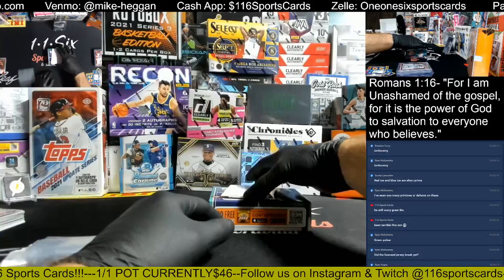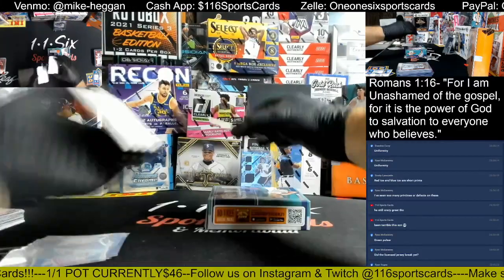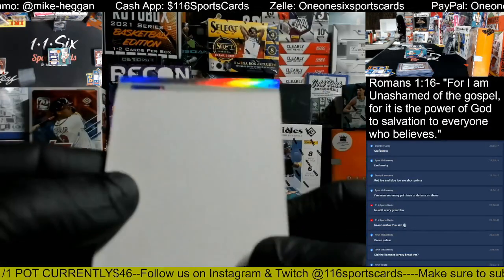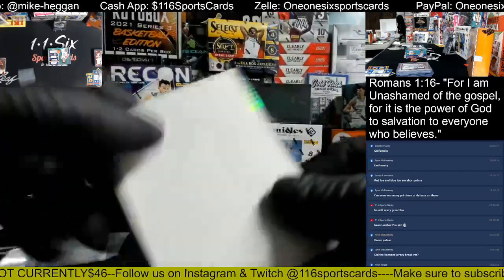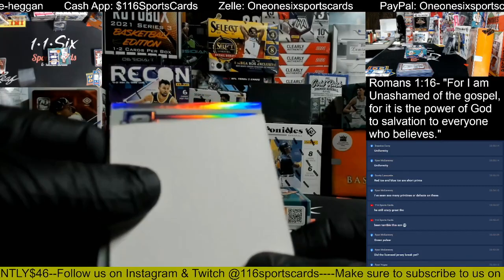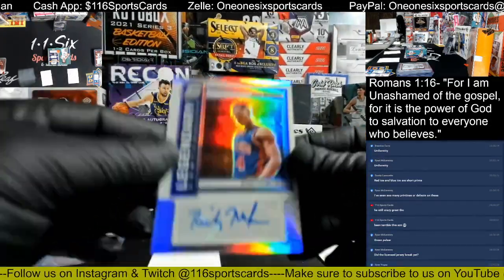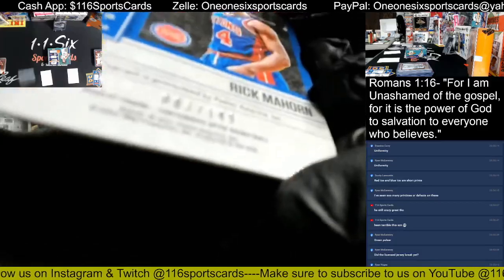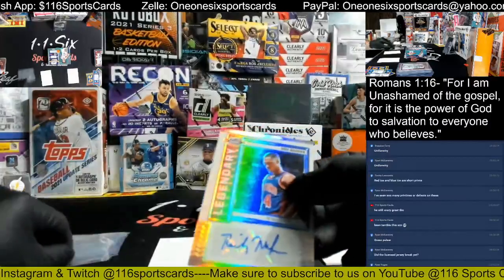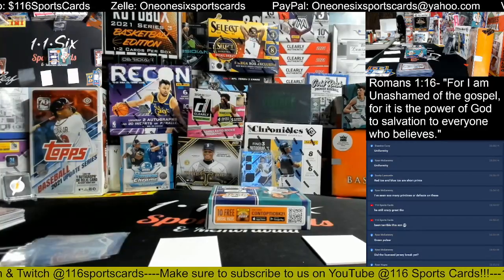Our last card — it's a Legendary. I see the side of it. So it's going to be a vet auto, I'm guessing, if it says Legendary. We got a name — wow. Contender Optic, Rick Mahorn for the Detroit Pistons, numbered 83 out of 149. Rick Mahorn from the Bad Boys. And who had the Pistons? Nice auto — Davood in spot 9.